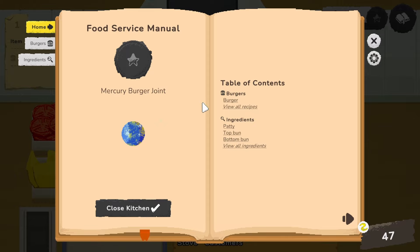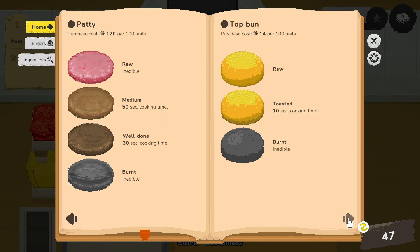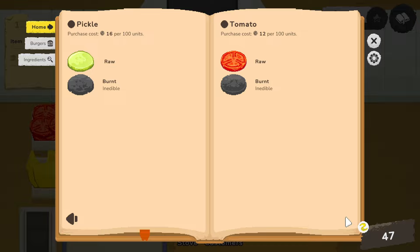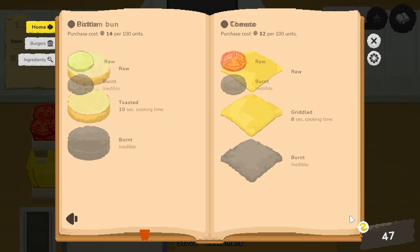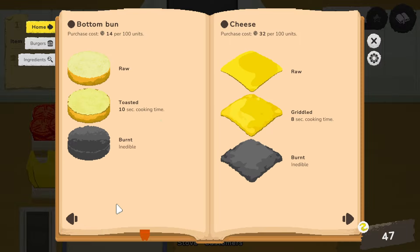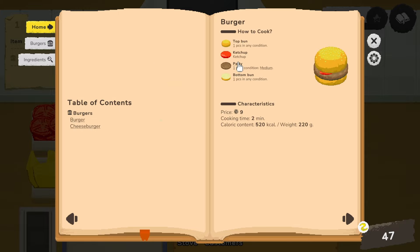How to cook a burger. Cheeseburger. Raw is inedible. Medium, well done, and burnt — also inedible. We can grill up the tomatoes as well — actually no, because it goes from raw to burnt. Same thing with the pickles — don't try and cook them, it won't work. A regular burger: bun, patty, ketchup, bun. Easy.